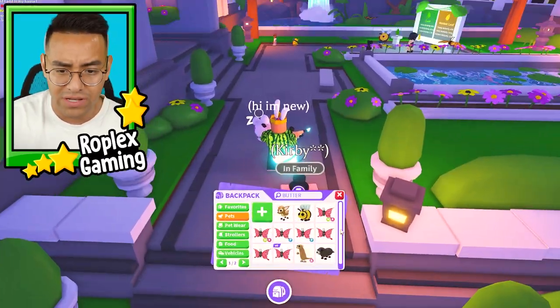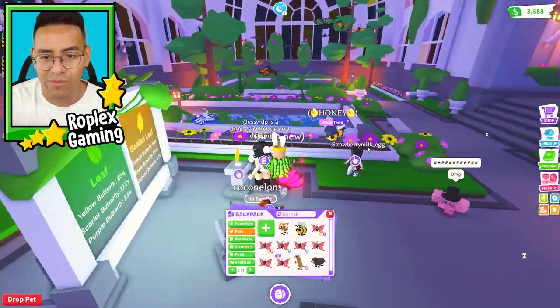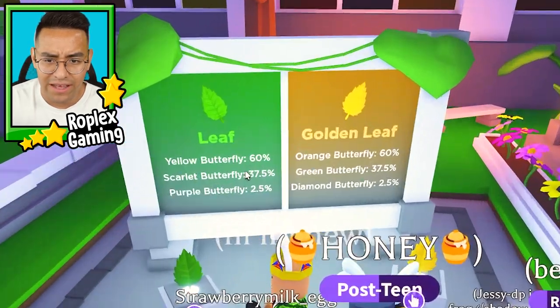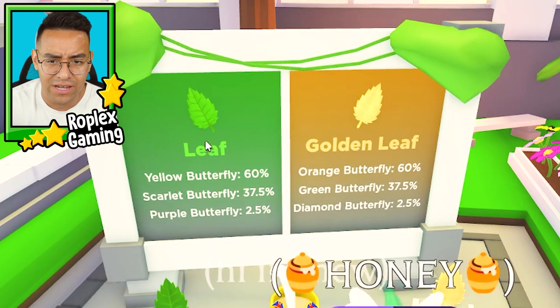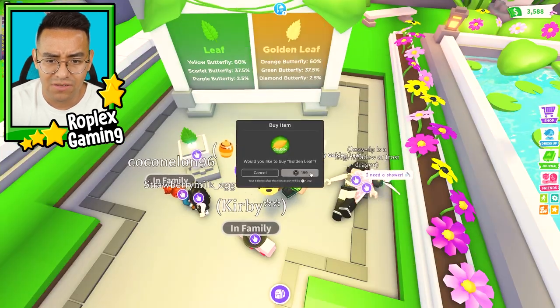They already have butterflies in the game — yeah, they have a lot of the 2021 uplift butterfly. Oh, these are way more pretty though. That one's kind of ugly, not gonna lie, the ones already in the game. So how do you get them? You have the regular leaf and the golden leaf. The golden leaf gets you better butterflies, and the green leaf gets you yellow, scarlet, purple. Over here you get orange, green, and diamond.